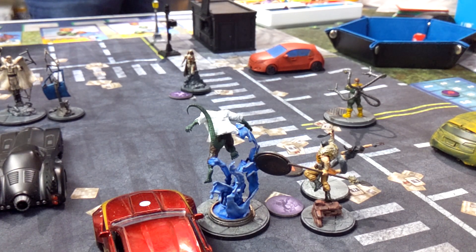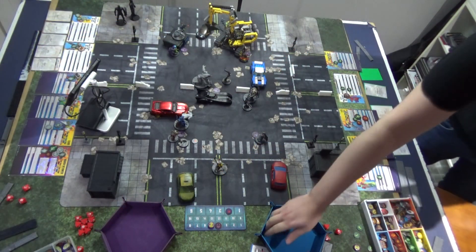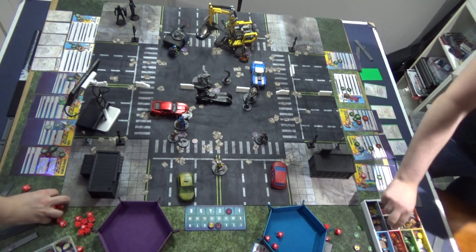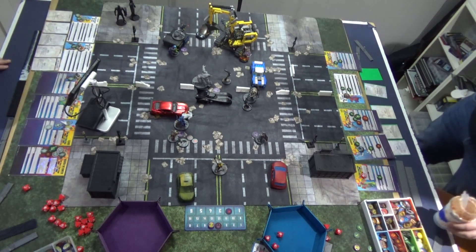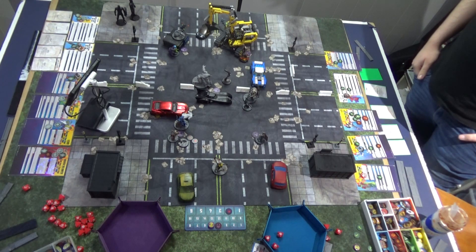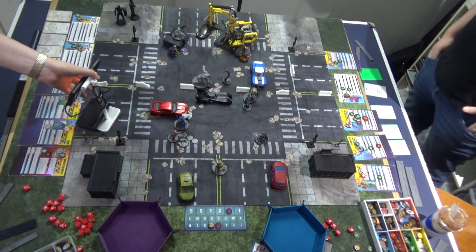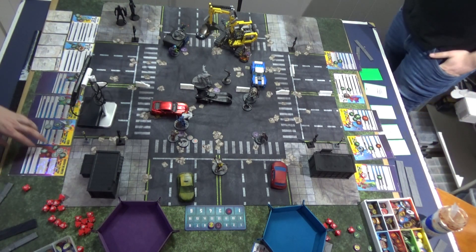Moving back onto the point, doing a Spear Thrust — seven dice because of the Elusive trigger. That's four with two crits, I got three. One damage through. At the end of his turn, Kraven spends three to put Expert Tracker on Magneto — no range requirement — giving an extra attack die when attacking Magneto this round.